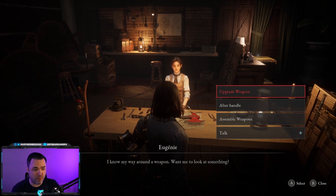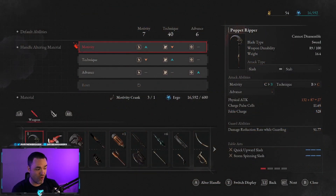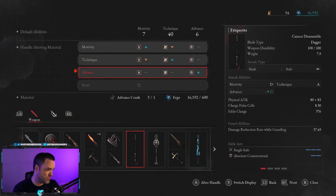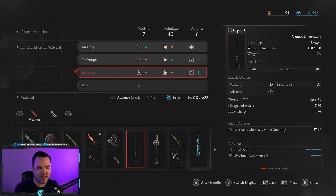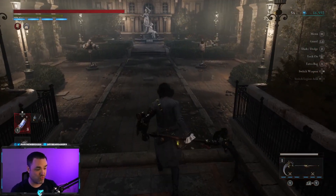One thing that isn't immediately clear but actually does work: you can technically alter the handle of boss weapons as well. Since they don't really have a handle at first, I didn't think it was going to work — but you absolutely can. You can find a boss weapon and use your cranks on them to scale up certain stats. For example, I can take this etiquette umbrella boss weapon and take the technique up to S if I want, or raise the strength, or even add advance on it. That works perfectly fine. The only real difference with boss weapons is the different upgrade material and the inability to separate hilt from head.